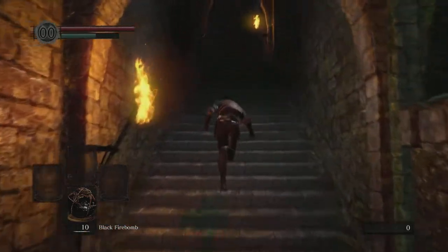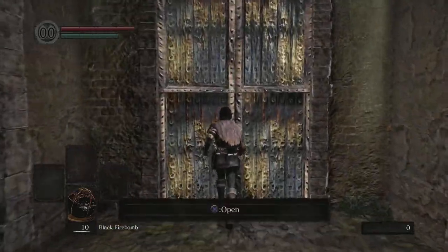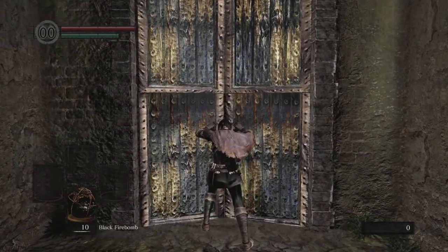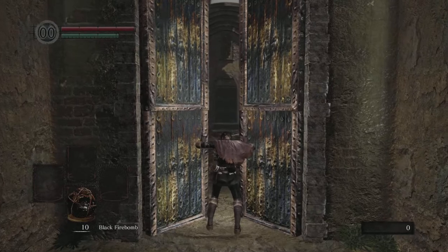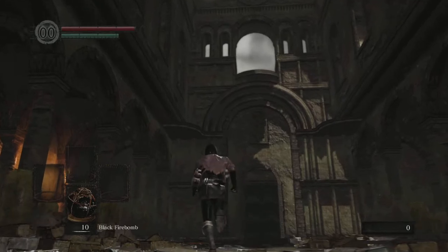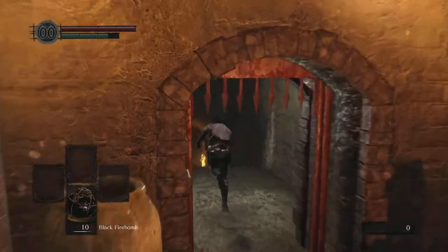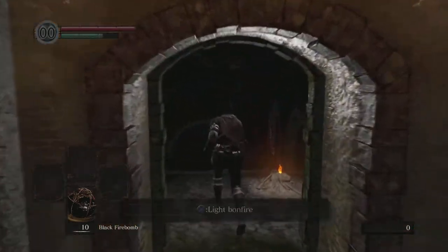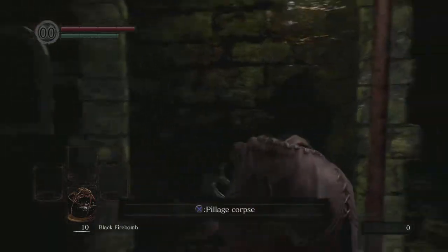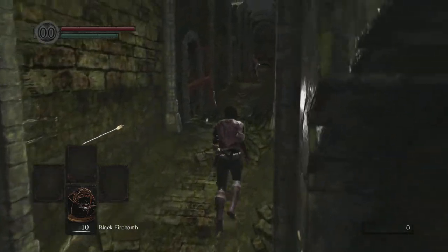Let's rush to grab the equipment of the Thief. If you pick black firebombs as your starting gift, you start with 10 of them — enough to kill the Asylum Demon without ever getting your equipment. If you kill him on the first encounter you get his weapon, the Demon's Great Hammer, but you won't be able to use it for a while. It would take the Thief forever to get enough strength to use that particular weapon.